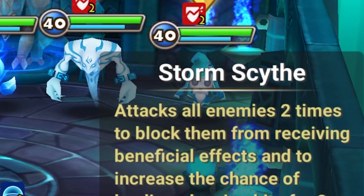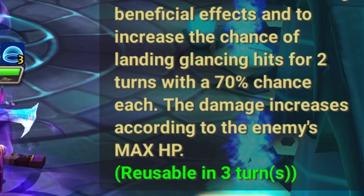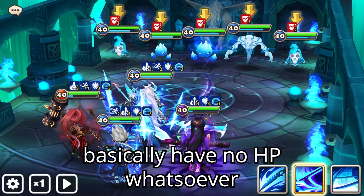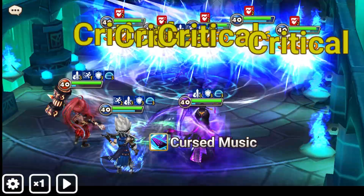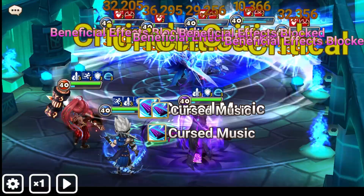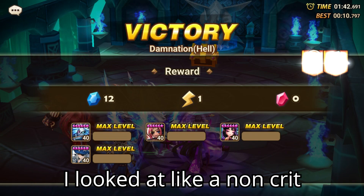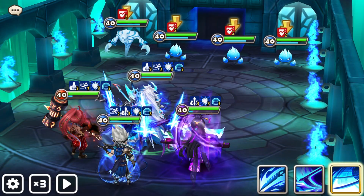His second skill, Stormsive, attacks all enemies 2 times and blocks them from receiving beneficial effects and increases the chance of landing glancing hits for 2 turns, and also does more damage the more HP the enemy has. So since these little enemies basically have no HP whatsoever, this will probably do less damage, but let's still check it out. The second hit was 37k, and it was a non-crit on the first one at 10k, so I assume it's like 70-something K in total.